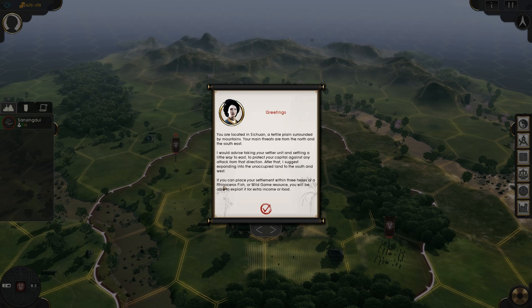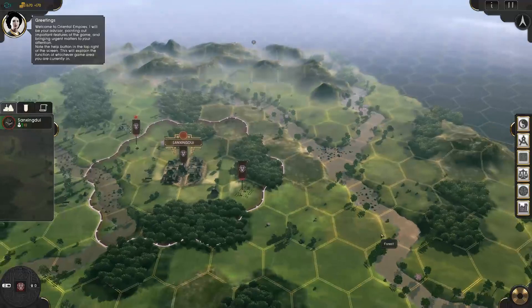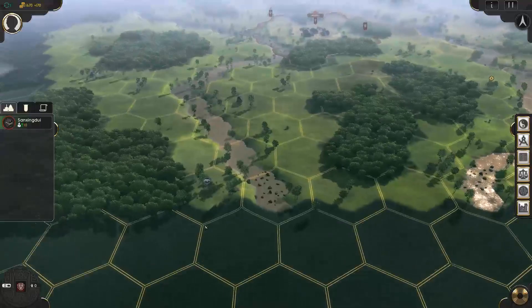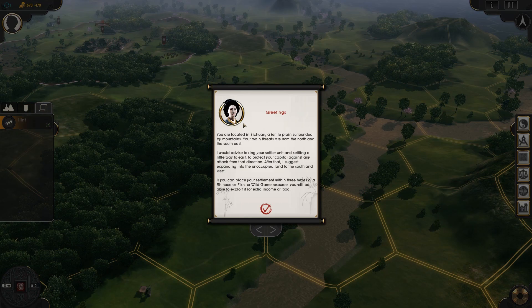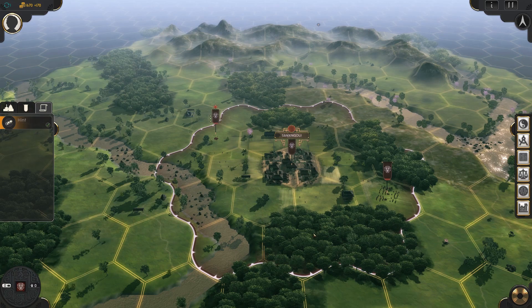The opening advice says the main threats are from the north, south, and east — take your settling unit a little way to the east, then expand into unoccupied land to the south and west. If you place your settlement within three hexes of a rhinoceros, fish, or wild game resource, you'll be able to exploit it for extra income or food. There are also encounter markers on the map — if you send a unit to them, you can gain wisdom or intel.